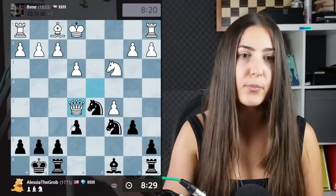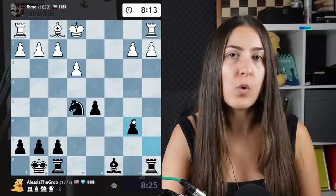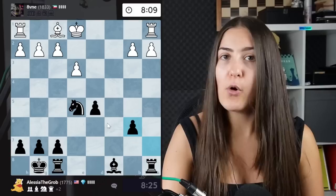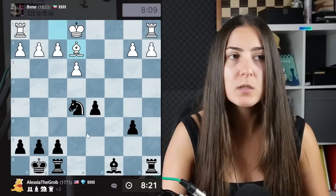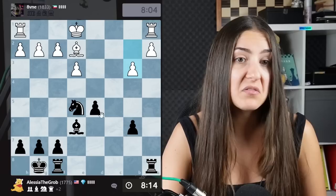When you are winning on material, you have two approaches. Approach number one: very simple and quite safe — trade all the pieces you can and move to an endgame. Usually winning an endgame with an extra piece is quite simple. Second approach: as you have more pieces, you can try not to trade too much but go for checkmate, because you will have more attackers than defenders.